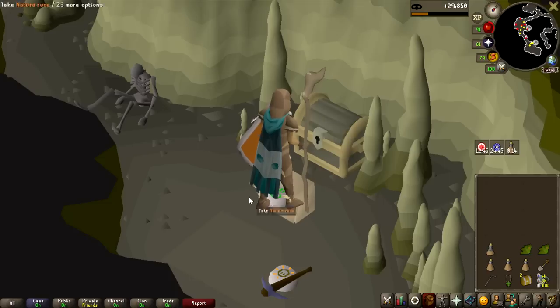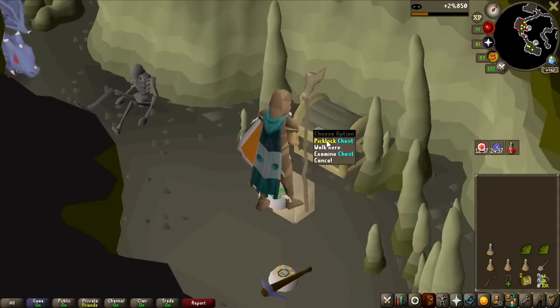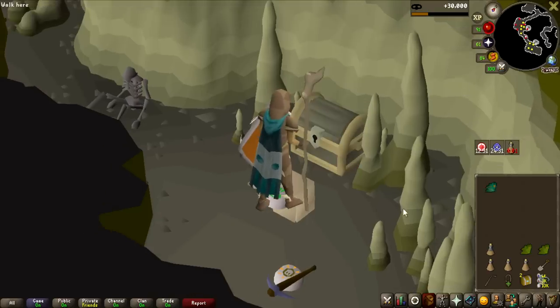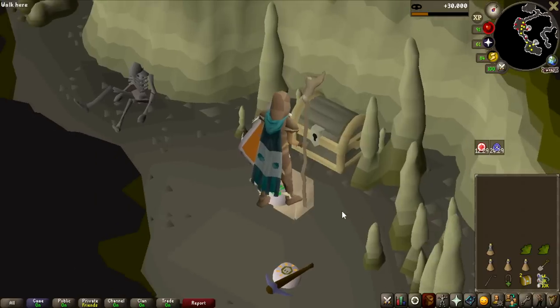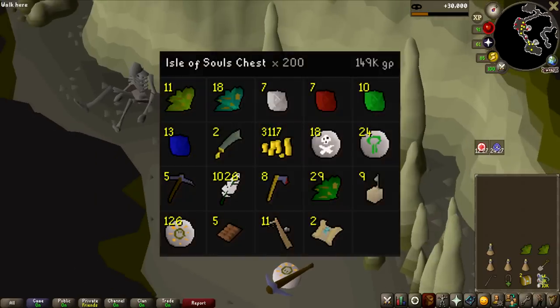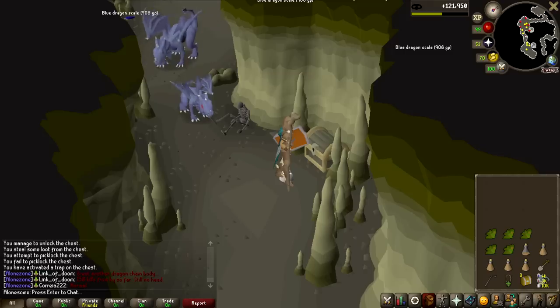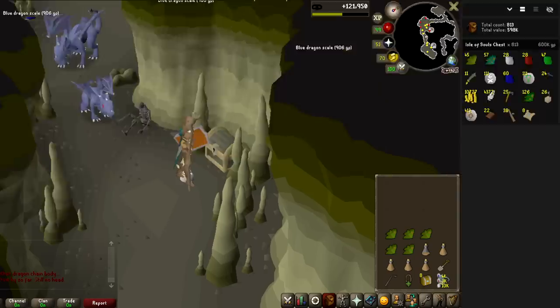I'm dropping most of what I get to avoid banking as often, keeping only the Ranarr weeds. This chest is now number 200 — that's the drop rate for the dark key — so I'm officially unlucky on the first dark key of the grind. All the loot from the chest so far: 2 medium clues, which is exactly on the drop rate, and 11 Ranarrs — basically all the money you make. This is going to take even longer than I anticipated.